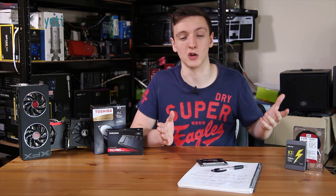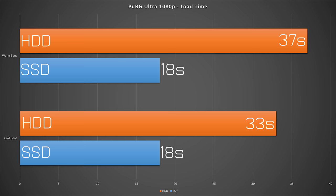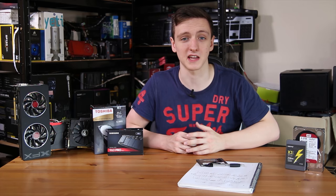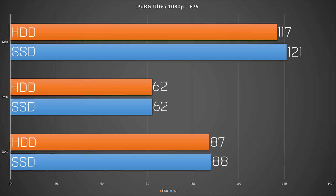In PlayerUnknown's Battlegrounds, the initial load-up was where we saw most of the difference: 33 to 37 second load times for the hard drive versus a straight 18 seconds for the SSD. When it comes to actually loading into the game and getting to the initial start-off island, there was no difference — basically 14 seconds across the board. When it comes to performance, there was also basically no difference; a 1 FPS margin of error is certainly acceptable.